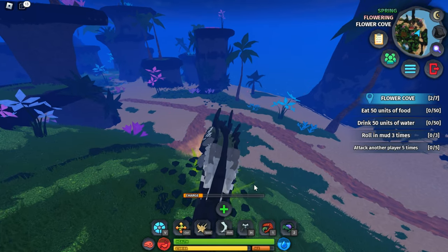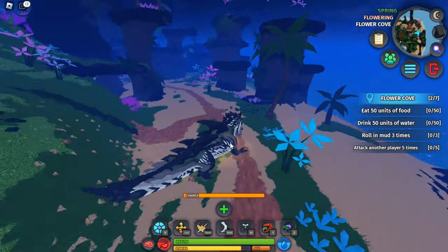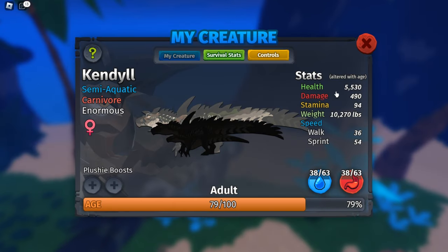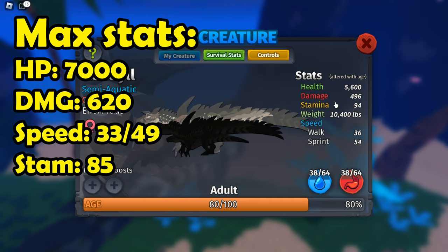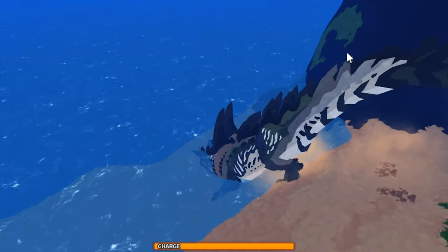As for abilities, this guy has a few - it has the dart ability and I'm pretty sure it can still break bones like before. I'm not sure if they balanced the stats too much. You can check out the stats on screen - I'm not fully grown yet but my stats are pretty decent. It does a lot of damage and the weight is quite a bit.